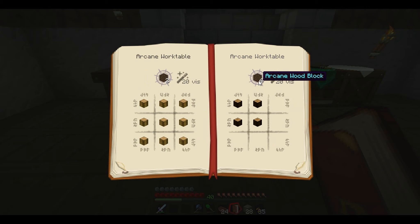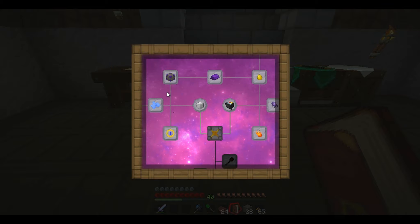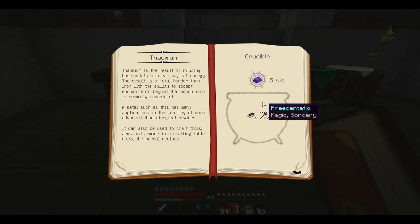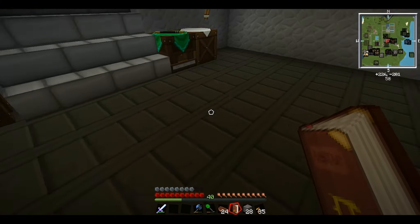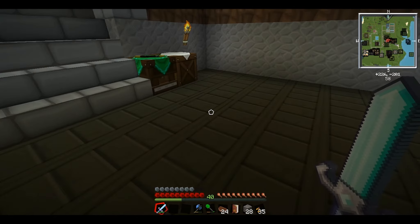You can also make arcane wood blocks - another set of arcane wood blocks, though that's just two types. And you can also make an infusion altar, which I think is something else used for crafting. For now these arcane stone blocks look quite cool, though they look pretty expensive.